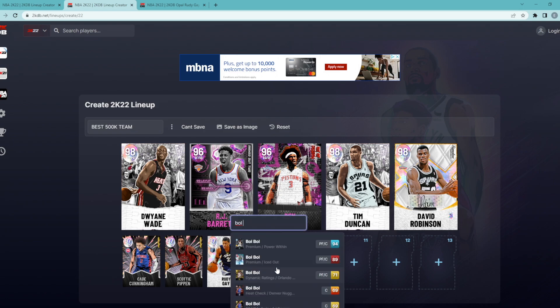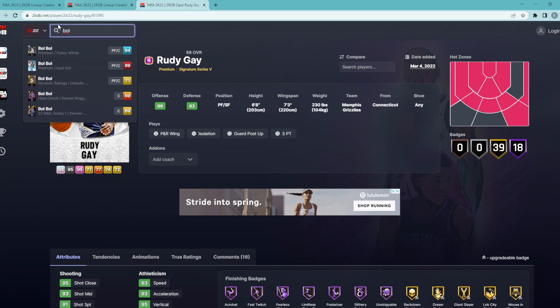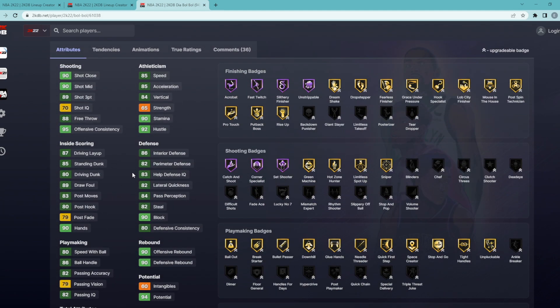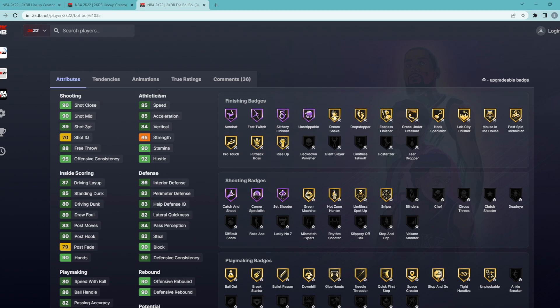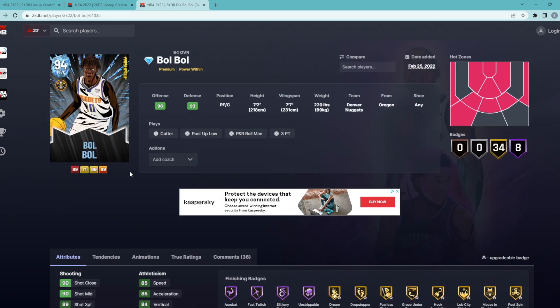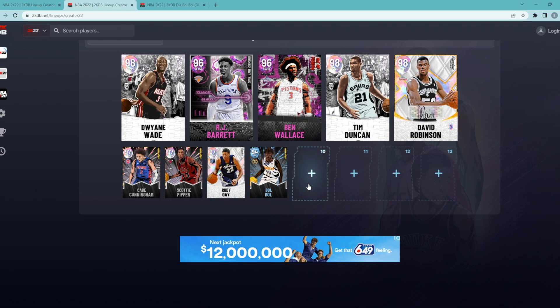For the backup power forward we're going with Diamond Bol Bol — yes, a diamond card, but hear me out. If you've ever used him or played against him, you know he is super overpowered. He's a power forward/center, 7'2" with a 7'7" wingspan — a very glitchy card. His stats and badges don't look the best on paper, but in game he plays amazing defense, is great in the pick-and-pop and pick-and-roll, has an easy-to-green jump shot on normal timing, and can guard one through five due to his size. He can guard centers, power forwards, and small forwards. For around 50,000 MT, I personally think Bol Bol is worth it.